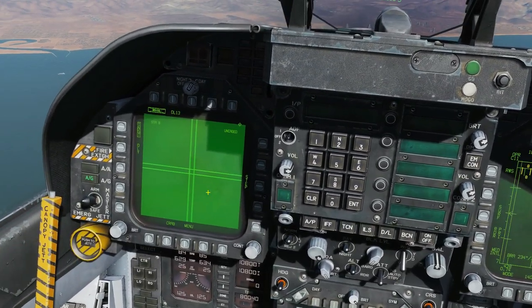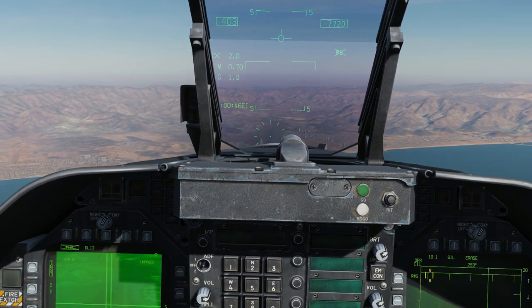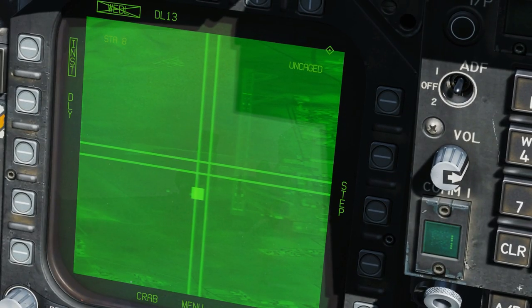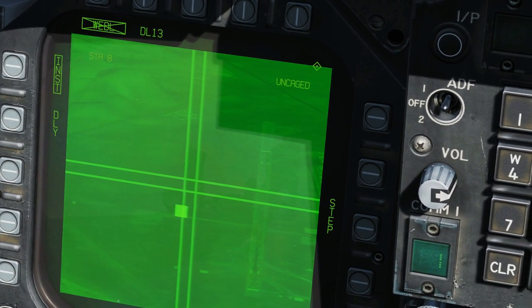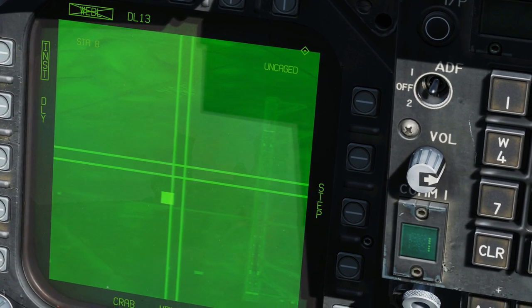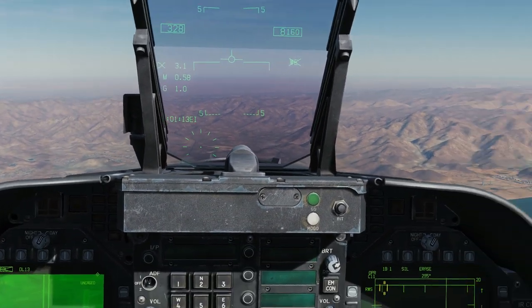TDC slew to go and find the helicopter — I know he's on the left of the runway somewhere. Even though it's a pretty big helicopter, an Mi-26, it's still very hard to find. I think that's him in there. I'm going to get a contrast lock — I think that might be him.